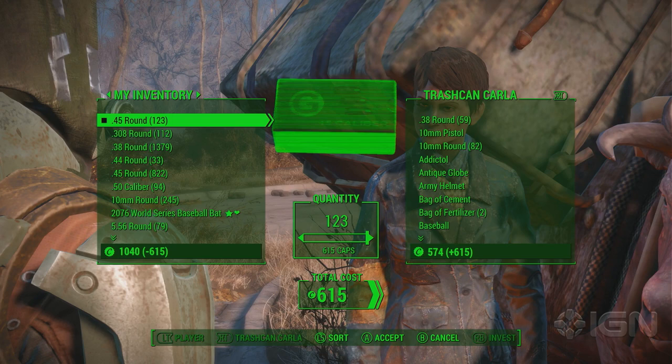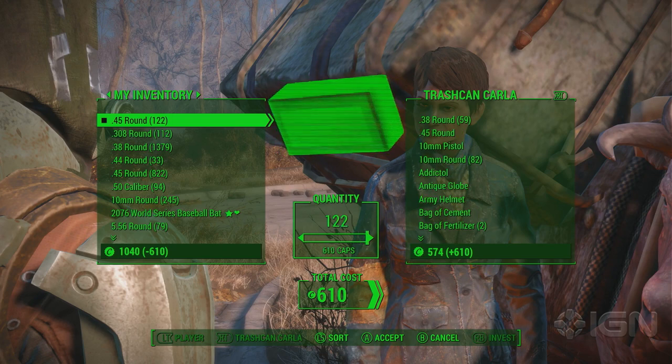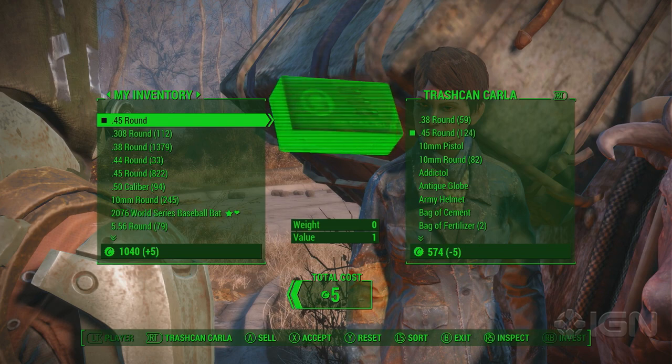Next, sell a single unit of the ammo you just purchased back to the vendor, followed by the remainder of said ammo. If executed properly, you should be left with what appears to be one extra bullet.